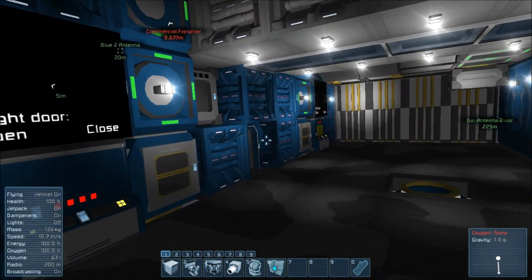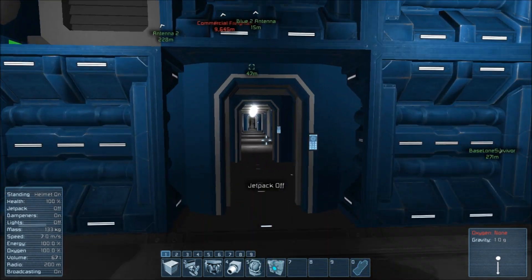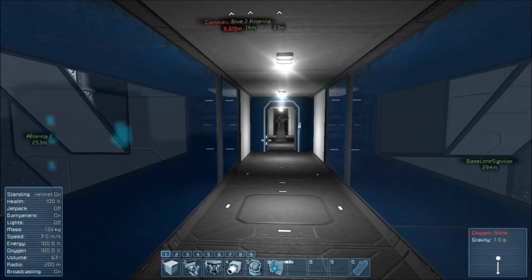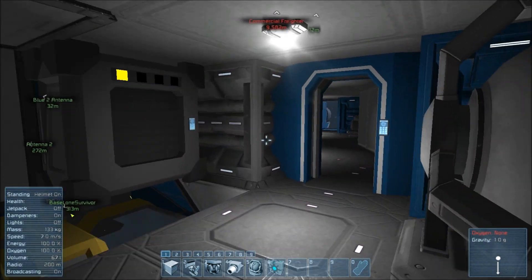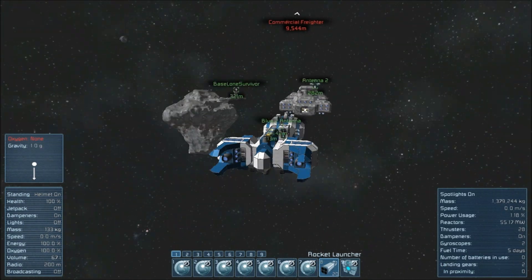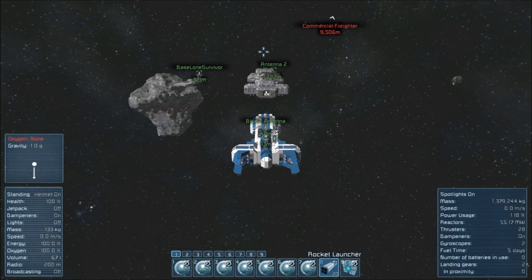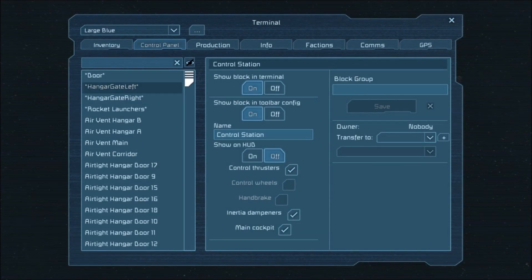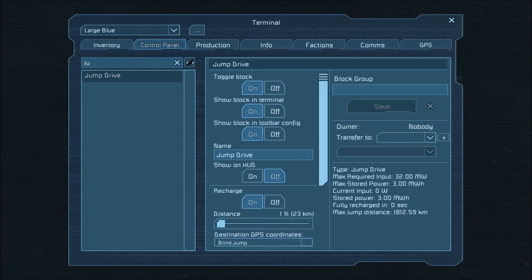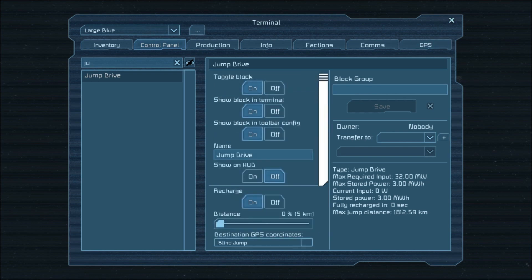Let's get in and see if we can blind jump straight through that ship. If all goes well, the ship should be completely destroyed anyway, so it doesn't really matter. Got myself lined up about as good as it's going to get. Check and make sure that I have everything set up properly. Five kilometer jump distance — that should be perfect.